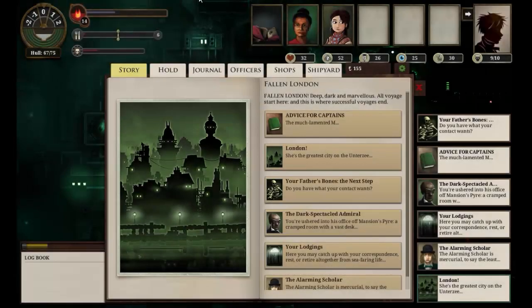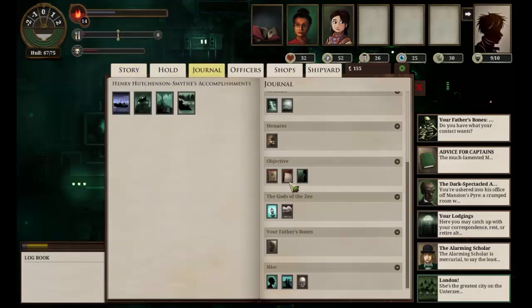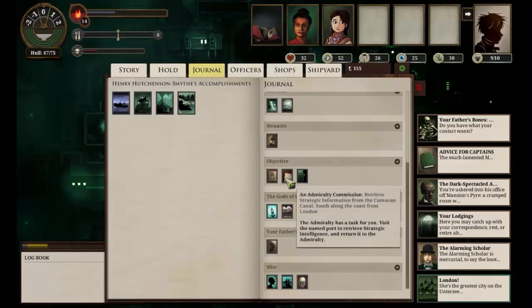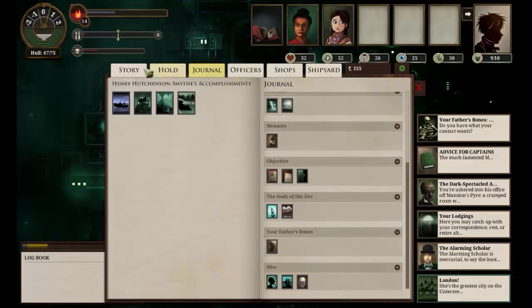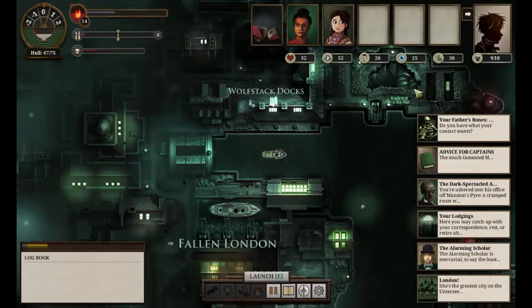Well hello everybody and welcome back to Sunless Sea. Now we have a mission — a mission from the Admiralty. Here we go to retrieve strategic information from the Cumaean Canal, south along the coast from London. I think that is probably going to be the best thing we can do right now. Hopefully it won't be far away and will reward us quite well. So let's set off, shall we.